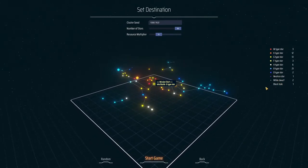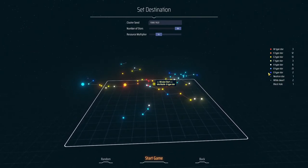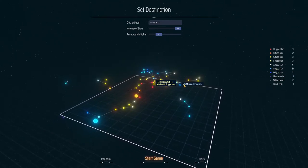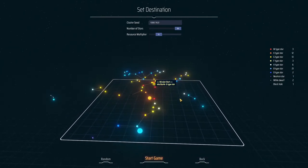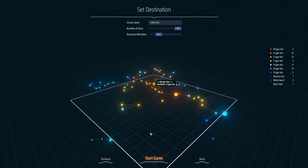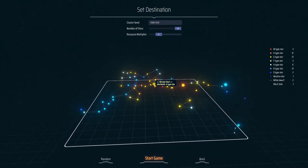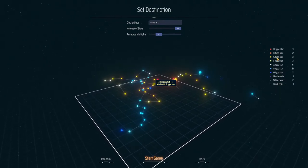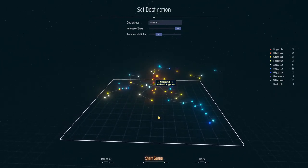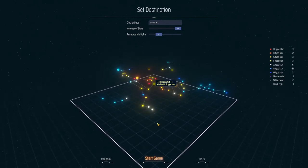So we have these different kinds of stars: a black hole, two white dwarves, a neutron star, two O-type stars, 21 B-type stars, etc. What that means I have no idea, but we'll figure it out as we go along. We'll be starting on Iota Butis, a G-type star — we have 13 G-type stars in the system.